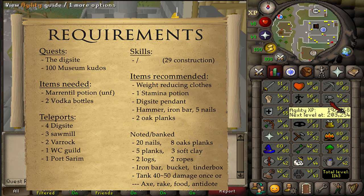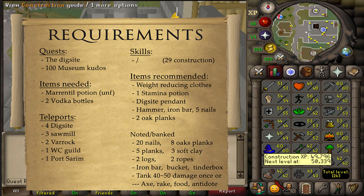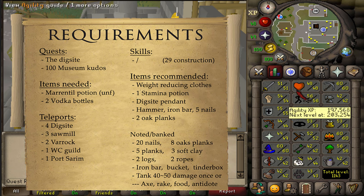There are no stat requirements, but if you want to rebuild the Southern Bank on Fossil Island right after completing the quest, you will need at least 21 construction. If you want to rebuild the entire camp, you will need at least 29 construction.